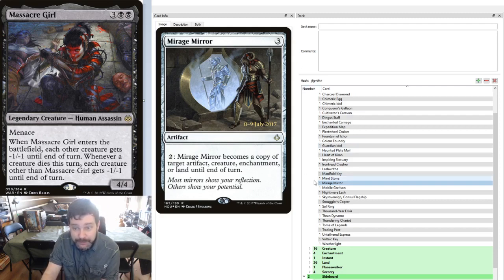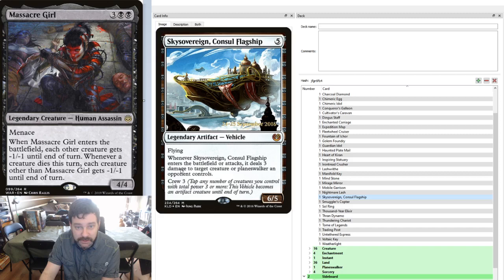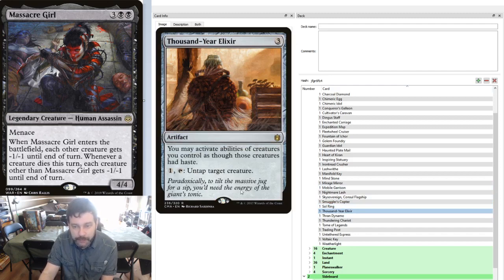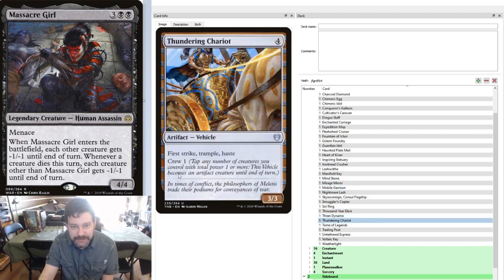Mobile Garrison: whenever this attacks, untap another artifact or creature you control, so this can swing and we can still block afterwards. Smuggler's Copter lets us bolt some targets when it comes into play and whenever it attacks, and it's a huge flying creature. The Looter Scooter, of course, is here to help us with some card advantage. Sol Ring for the double colorless. Thousand Year Elixir to help us untap creatures and crew more vehicles. Thran Dynamo is a more expensive ramp piece, but it lets us play cards a lot faster. Thundering Chariot: First Strike, Trample, Haste, 3/3, Crew 1 — it's a lot of keywords.